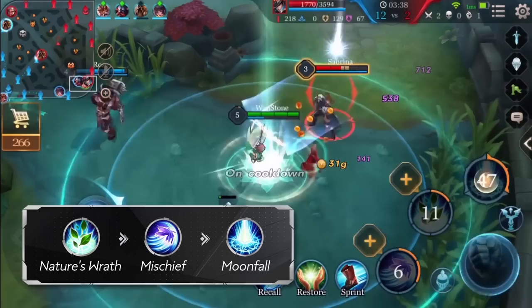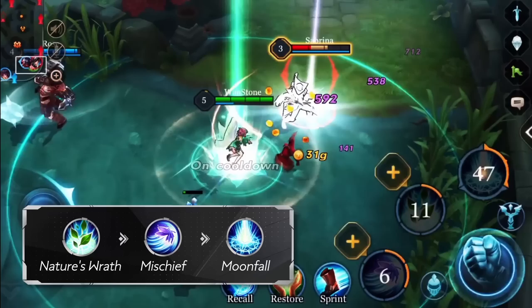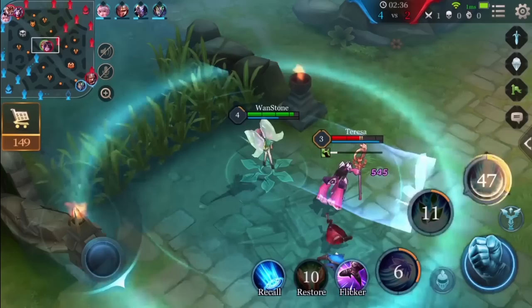If you are confident with your execution speed, the combo that deals the highest burst damage follows this sequence: 2-1-3 — Nature's Wrath, Mischief, then Moonfall. You can also choose to hide in the brush first, control the enemy using Nature's Wrath, then use Mischief and Moonfall to deal damage.